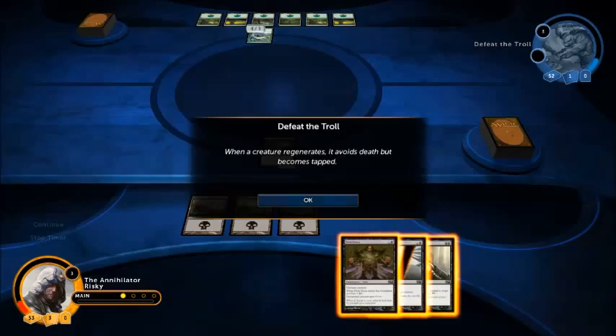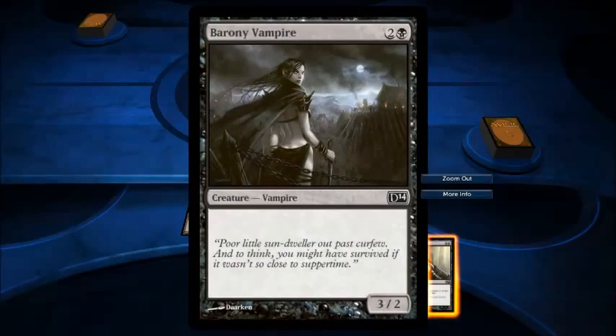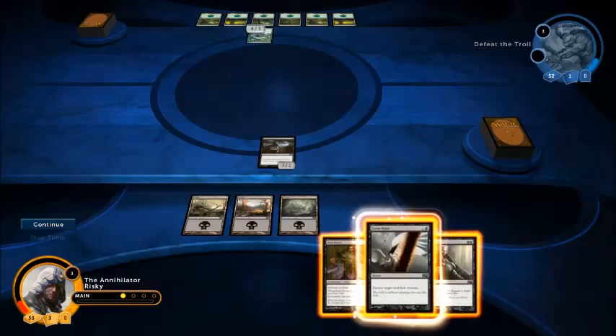When a creature regenerates, it avoids death but becomes tapped. So the 4/3 regenerates, and the 3/2 has nothing special, and they have plenty of mana open to regenerate. This one's pretty simple. I had actually forgotten that when something regenerates it does tap, so that's a good refresher.